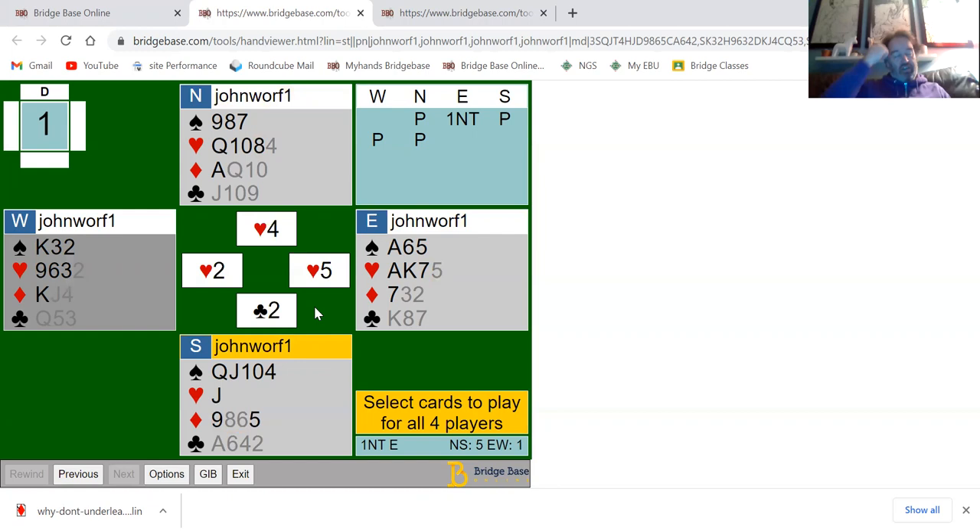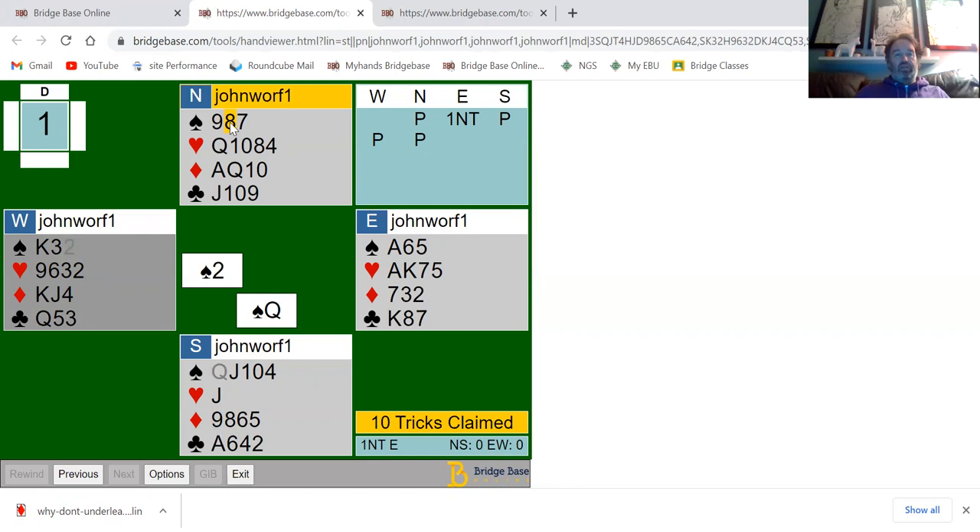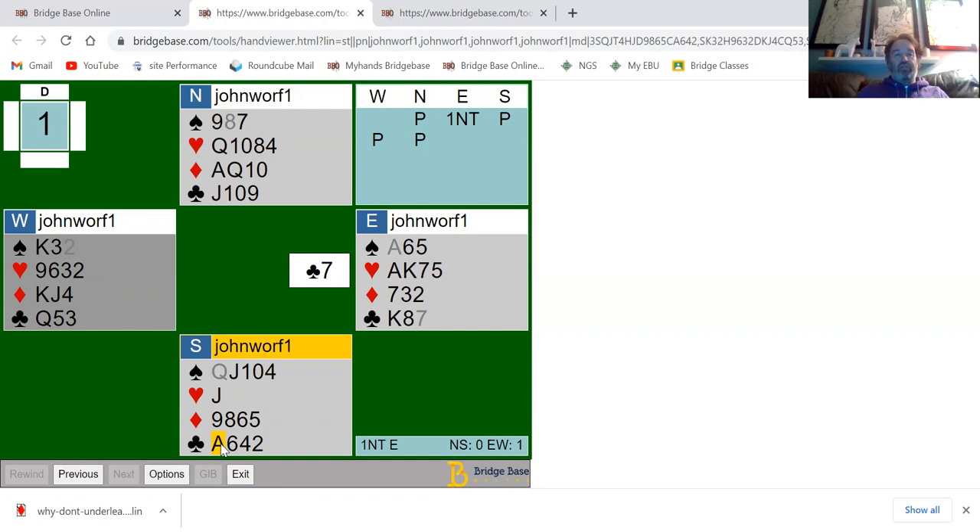Looking at the club suit: by leading the ace we can set up the king and queen; by under-leading the ace we give tricks away. The best way is to let partner play, or let the opposition play. Let's exit and play any card - the queen of spades. They win with the ace and play a club. Don't go up with the ace - going up sets up king and queen - just play low.